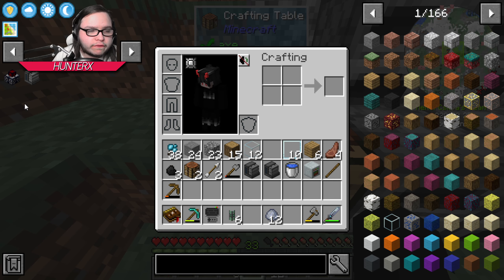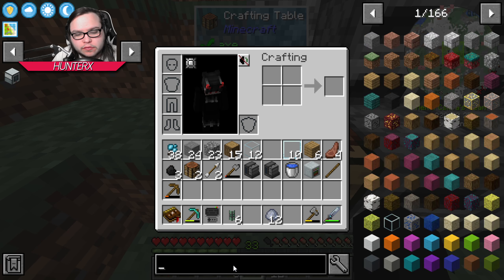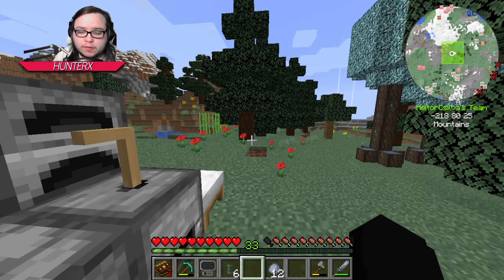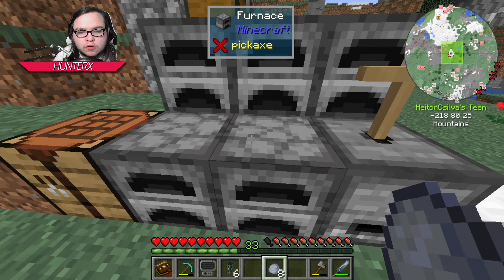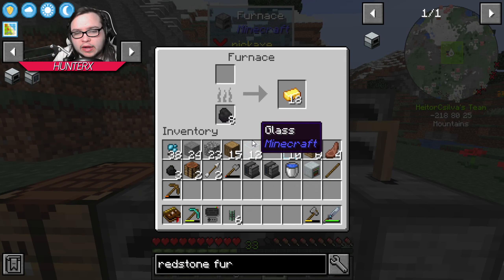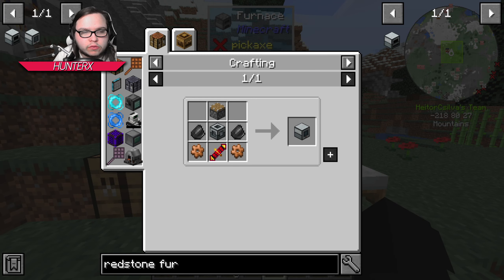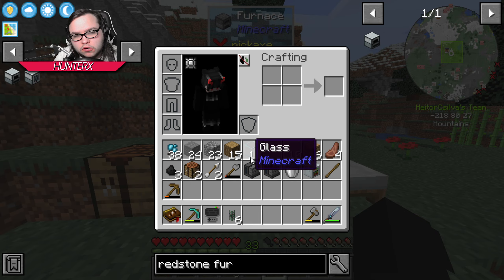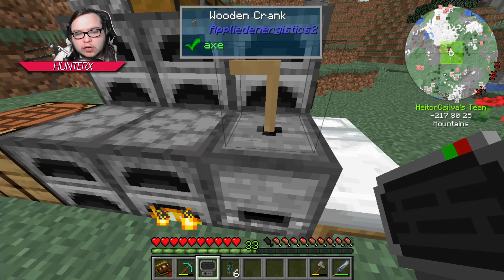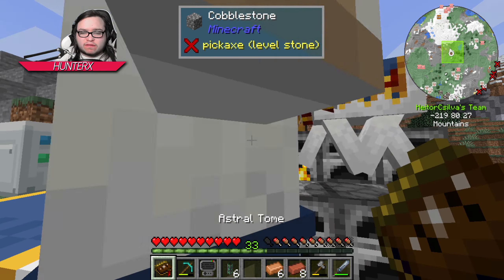Now if we want to get ore processing set up, it's actually quite simple. We're gonna need a few things — which is the pulverizer and the redstone furnace, which is something we're gonna want. We're gonna want eight of these. We are getting pretty low — actually shakingly low on clay, which is not ideal. To get started we're gonna need four so 16 copper. I'm gonna go ahead and do a little bit of manual processing and we'll be right back.